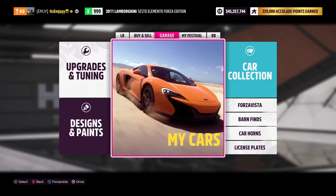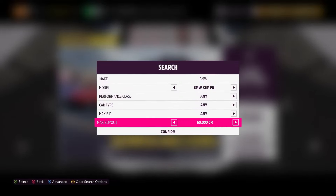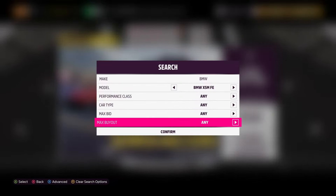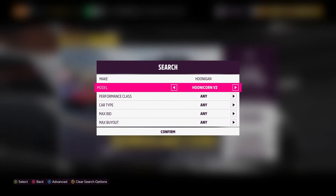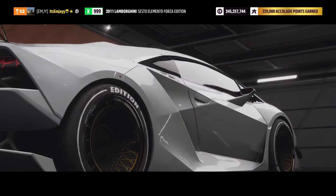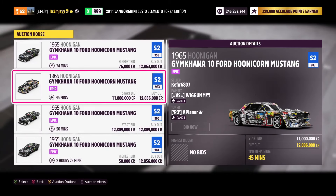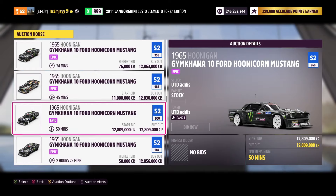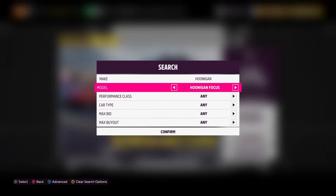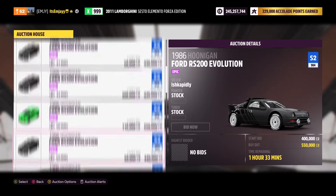If you want to grind skill points the fun way, there are really only two cars you can use. The best one is super expensive — the Hoonigan Hoonicorn V2. You can't get it from the auto show; you have to buy it in the auction house, or possibly get it from wheel spins, but the chance of that is pretty low. They're very expensive — you have to spend almost 13 million credits to pick one up.